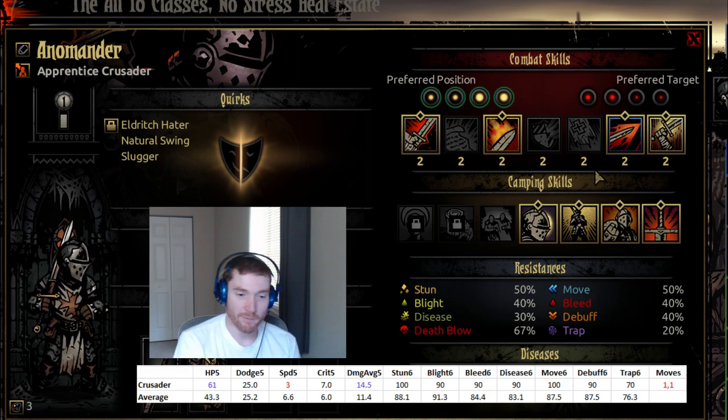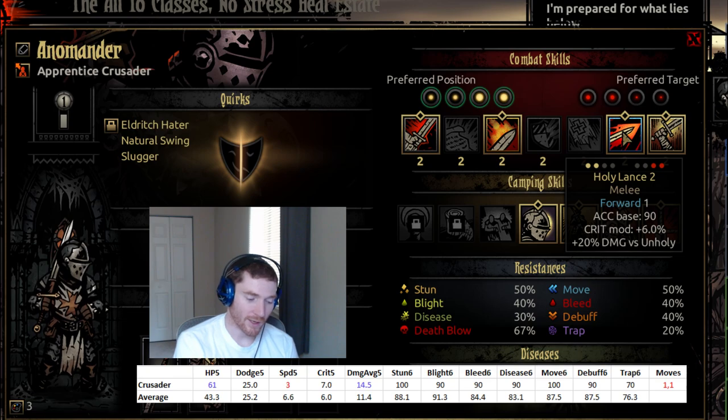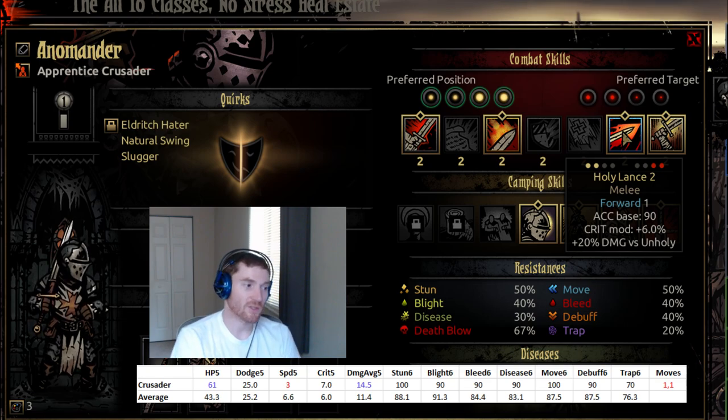When I itemize for the Crusader, I try to itemize for speed if possible, because what I really want is to act ahead of some of my opponents so I can get extra rounds of stress healing in. Finally, Holy Lance — we talked about that already, but a quick recap: it does allow you to move forward if you get shuffled. I keep it on my bar for emergency scenarios. I rarely use it for damage — mostly I use it for positioning. The things you should be prioritizing are getting scouts off as much as possible in a dungeon so you don't get surprised and don't get screwed by bad positioning.